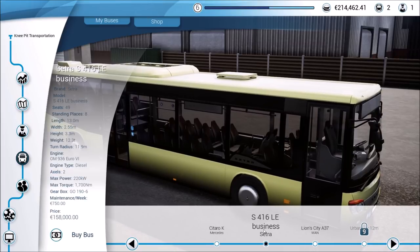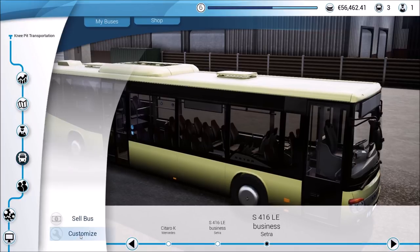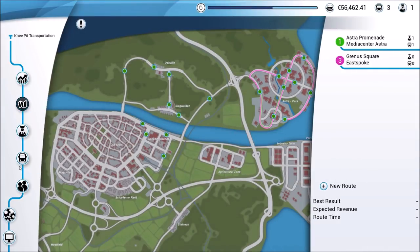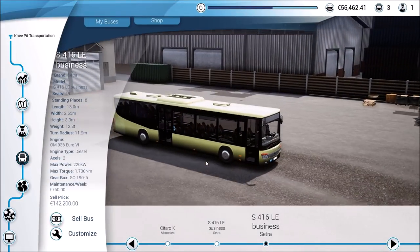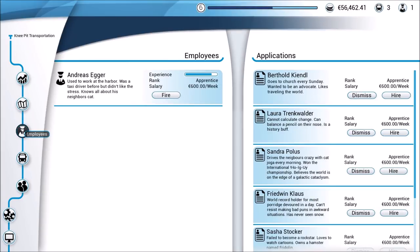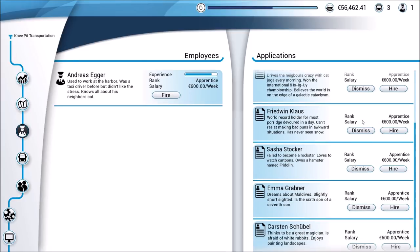Let's go ahead and buy that bus — $158,000 gives us plenty of money left over. It doesn't want to let me go to My Buses right now — there's obviously something I'm doing wrong — so we'll just move ahead to the next phase, which is hiring an employee to take over the route. Also, Andreas here is almost out of apprentice — he's almost driven long enough to move up to the next phase, which will increase his salary and should increase the income we get from him. Looks like our next batch of folks we can hire are also all apprentices.